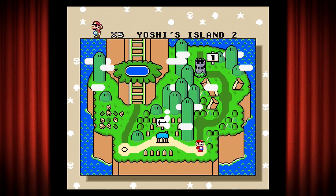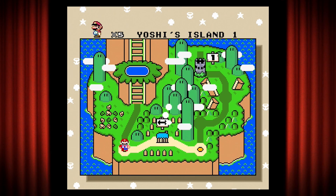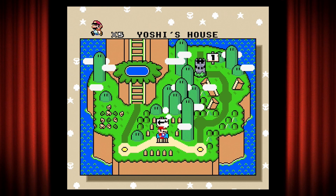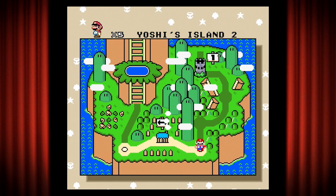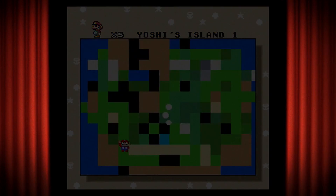Anyway, this game — much like Super Mario Brothers 3 on the Nintendo — has an overworld map which you can travel on like this, and we're going to go ahead and start with Yoshi's Island 1.